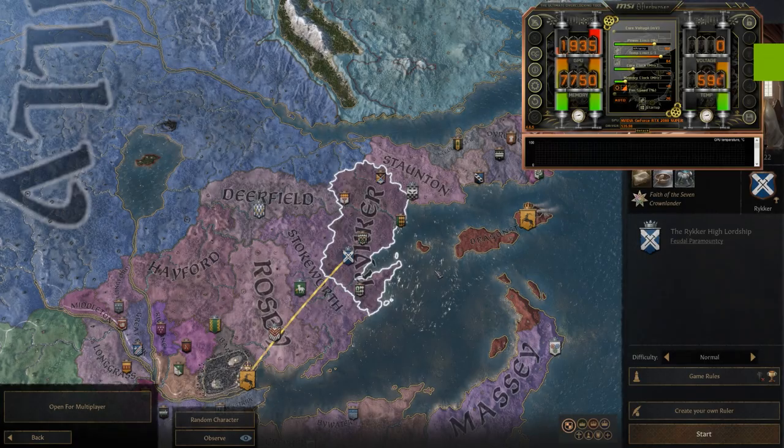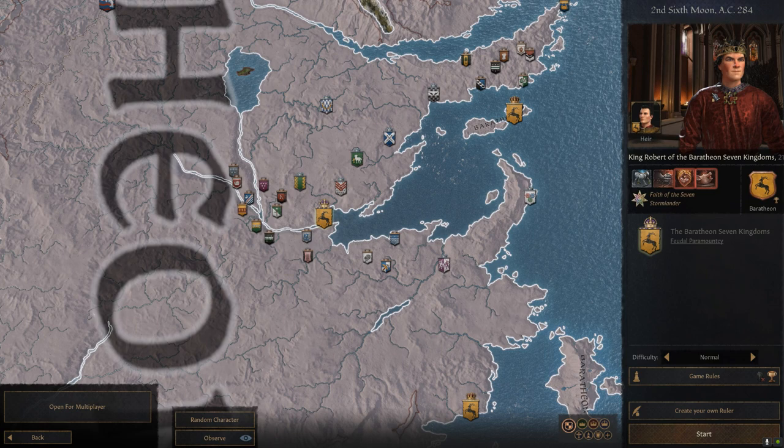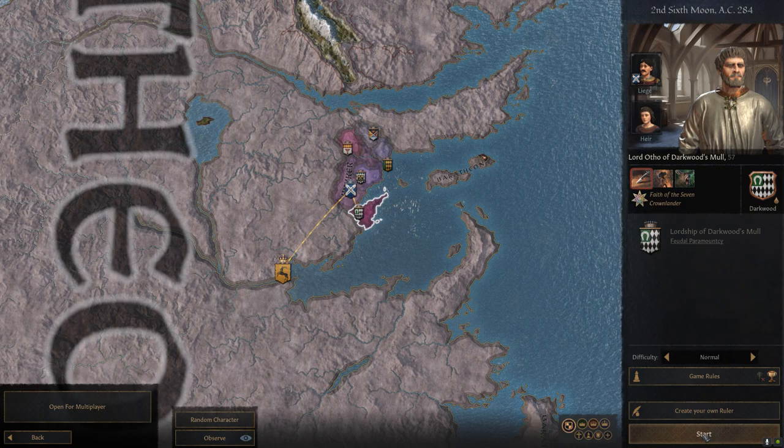What's up everybody, it's Olaf, and today I'm back with another A Game of Thrones video. This time we're going to talk about how to restore an extinct house — House Darklyn. I'm going to start as House Darkwood during the second bookmark, so after the Civil War is over.